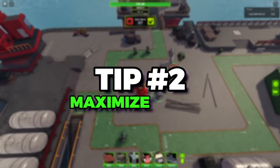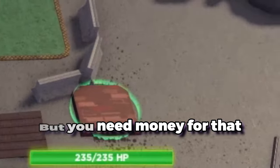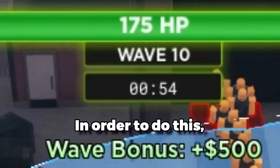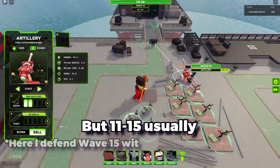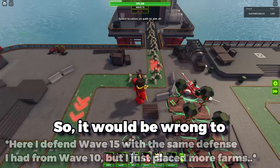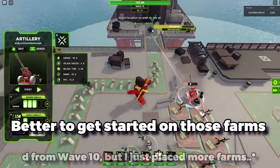Tip number two: maximize your money making. Yes, you want to defend, but you need money for that. You need to find the perfect balance. Take waves 10 to 16 on expert mode for example. Wave 10 is a hard wave, so you definitely need to defend on that, but waves 11 to 15 can usually be defended with the defense you've had since wave 10, so it would be wrong to keep defending — it would be better to get started on those farms.